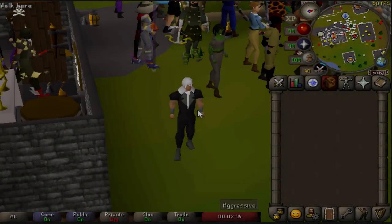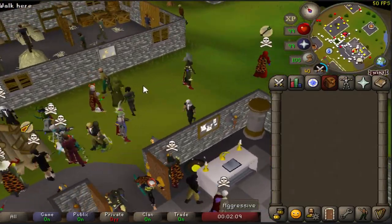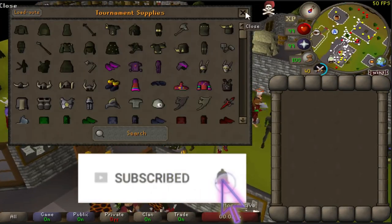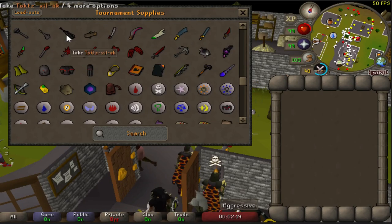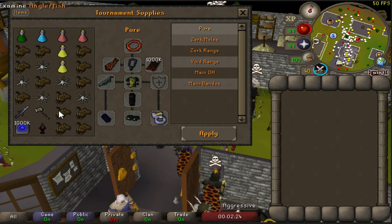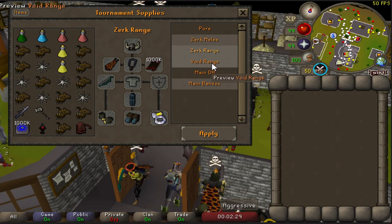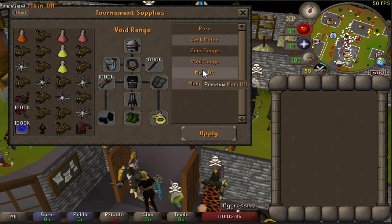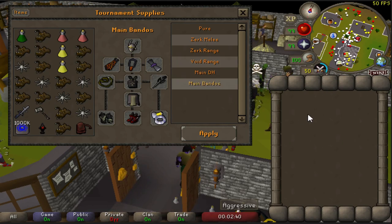Welcome back guys. Today they released the Bounty Hunter 2 beta. Everyone spawns at Edgeville, same as the other beta. There's a casket table with all the items - they updated this. The gear options are: pure 75 attack max, 75 attack Zerker, Zerker range, void range, and the most OP gear - main DH and main Bandos - so you don't have to grind it yourself.